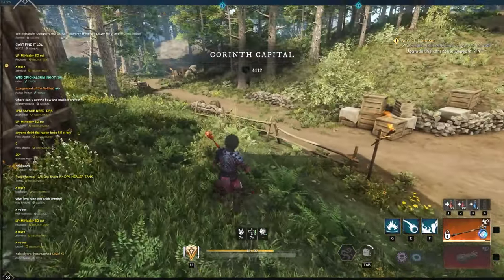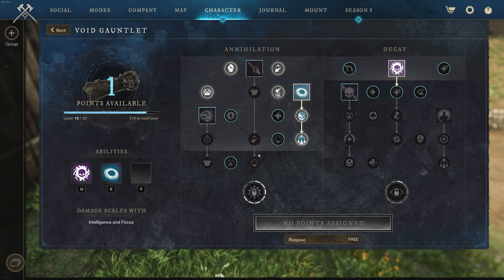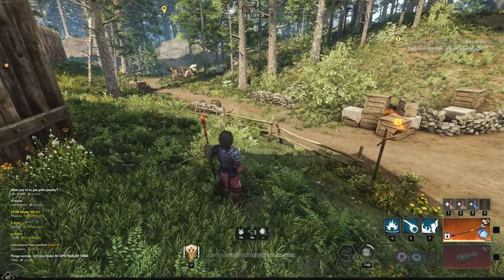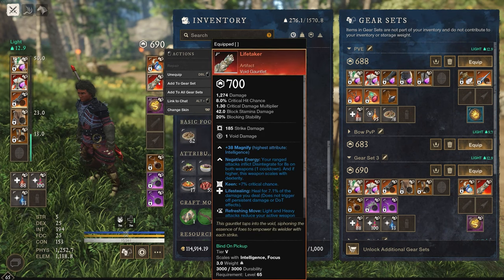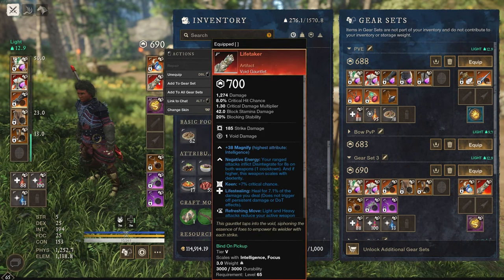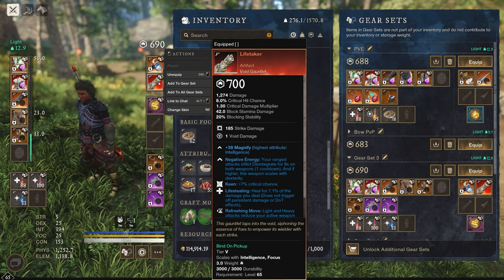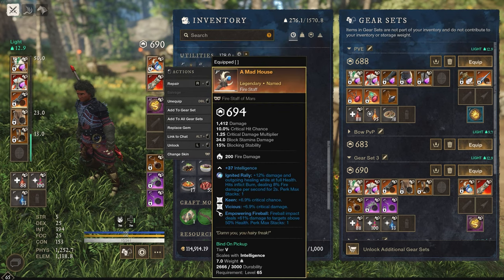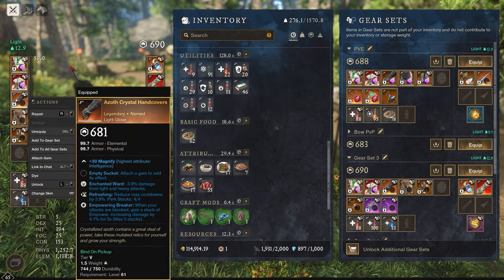That's what I'm doing with the void gauntlet, but it doesn't really matter — I essentially just spam the firestaff as much as possible. I'm using the void gauntlet mainly for the Negative Energy perk because it works on our ranged firestaff attacks.